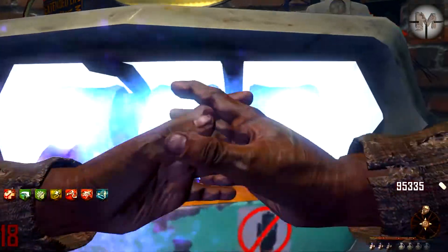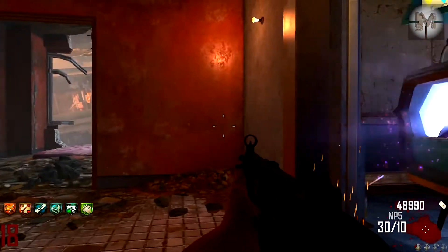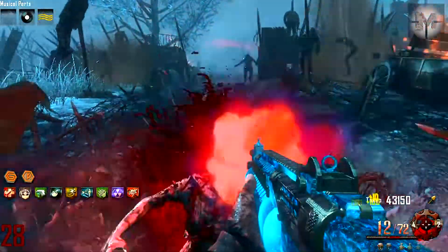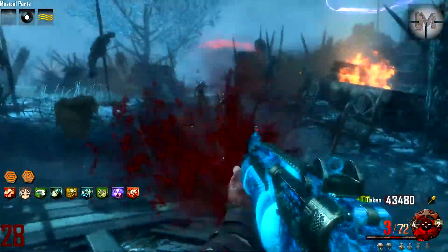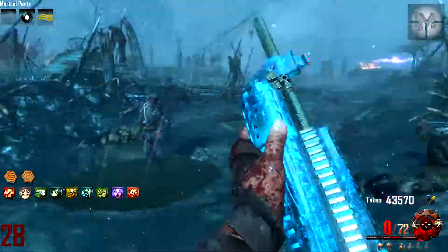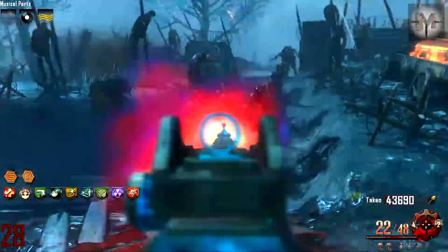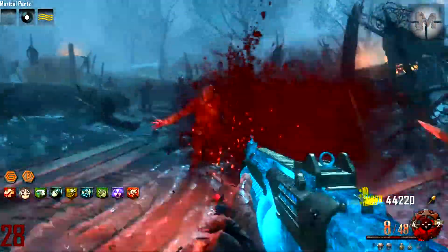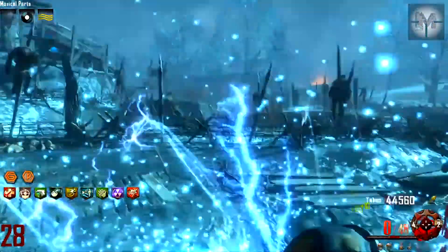After Pack-a-Punch, the M12-16 becomes the Mesmerizer. Magazine capacity grows to 24 and bursts are increased to 6. Backup ammo grows to 72 shells. With Double Tap, this weapon has the ability of killing zombies in one shot up to around round 30 at close range.